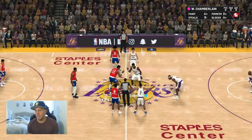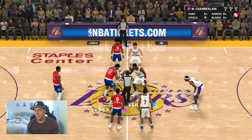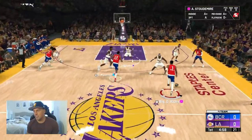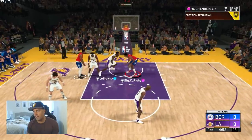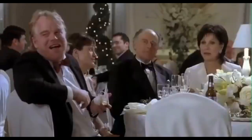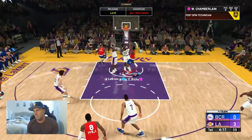We got the Pink Diamond Wilt the Stilt — the big chalata. I don't really know what to do here. We'll see how good I am with traditional centers. His main thing right away is going to be the speed, so I'm just going to back in Mutombo and see if I can really go.